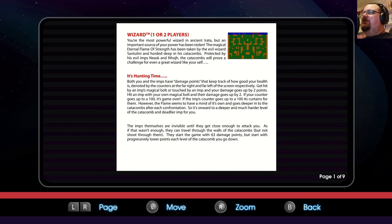Both you and the imps have damage points that keep track of how good your health is, denoted by the counters at the far right and left of screen respectively. Get hit by an imp's magical bolt or touched by an imp and your damage goes up by two points. Hit an imp with your own magical bolt and their damage goes up by two. If your counter goes up to 100, it's game over. If the imp's counter goes up to 100, it's curtains for them. However, the flame seems to have a mind of its own and goes deeper into the catacombs after each confrontation, so it's onward to a deeper and much harder level.